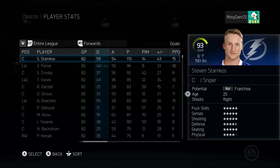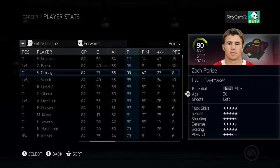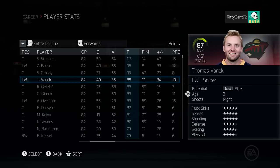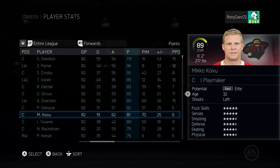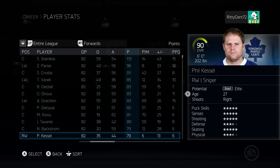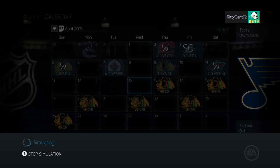EK65 led defensemen with 70 points. Suiter had 64, Enstrom 63. Stamkos made light work of the league - 59 goals, which looks like a Rocket Richard, on top of that 113 points. Zach Parise got 96, Vanek with 85, Heatley 83, Datsyuk put up 82, Mikko Koivu 81, Fill the Thrill puts up 79. I'm going to breeze past the playoffs as fast as the simulation engine will let me.